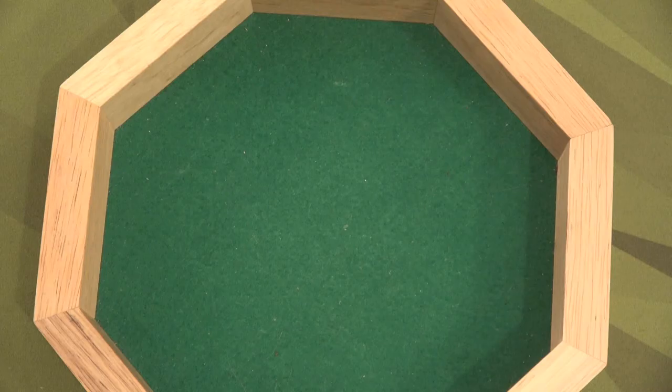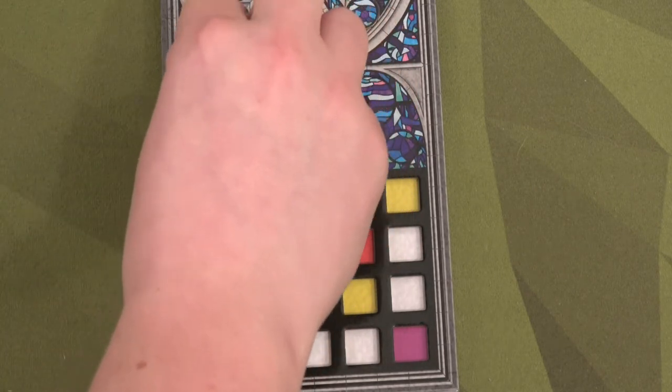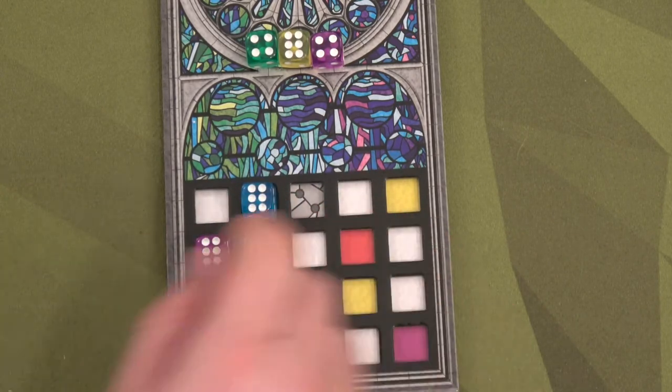That helped. Grabbing four more, looking for blues — no blues in this pile. What we do have is a ton of fours. I'm going to grab this green four and place it here. That's going to give us four points right here, and we're still doing okay with our colors this way.